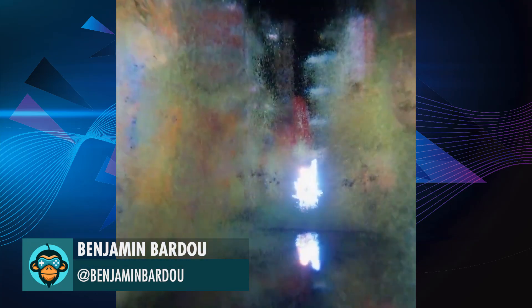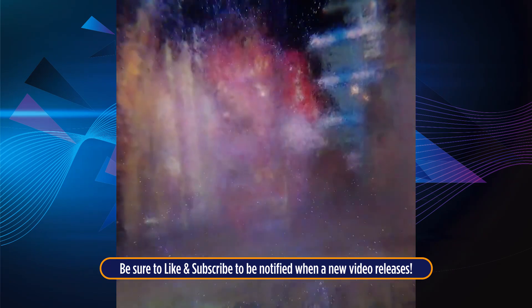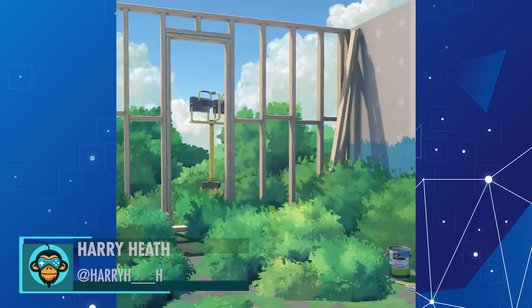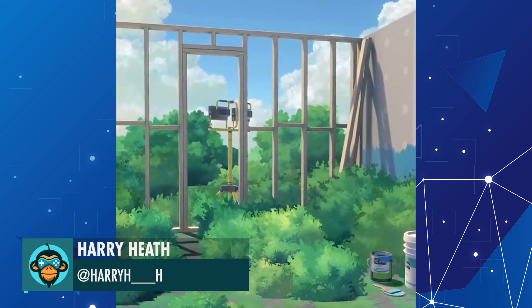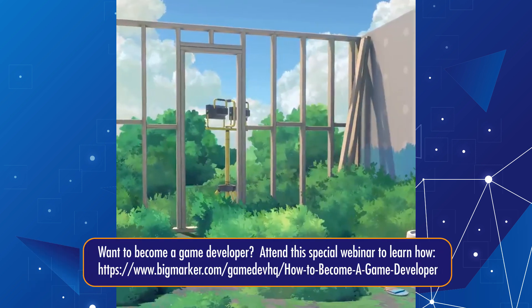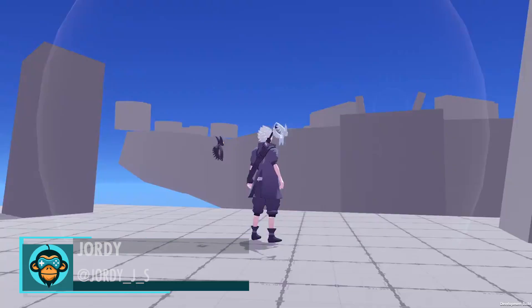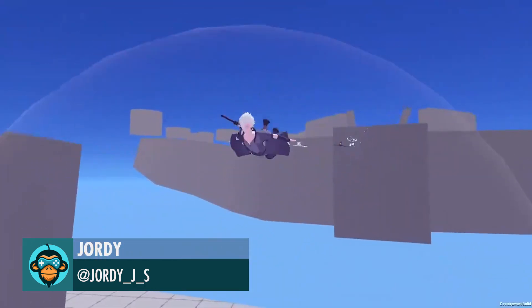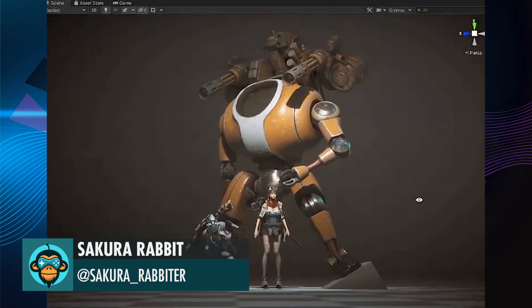Populating Streets with Ghosts by Benjamin. Ghibli-inspired Foliage Cloud Shader by Harry Heath. The best way to hop between areas with style by Jordy. Big Robot by Sakura Rabbit.